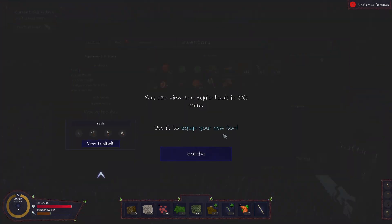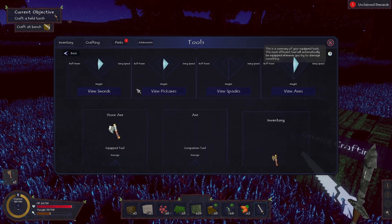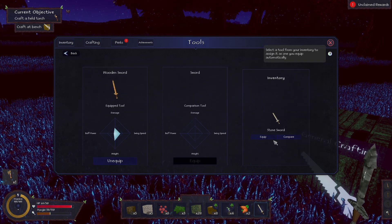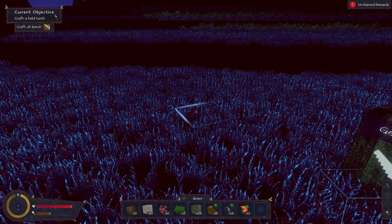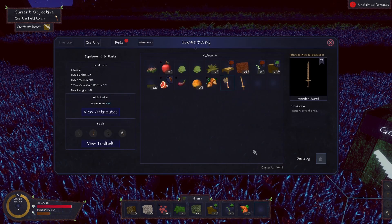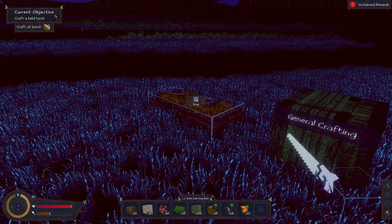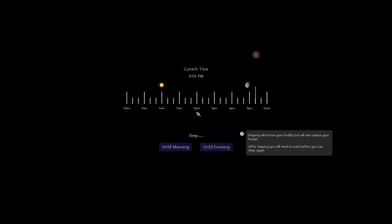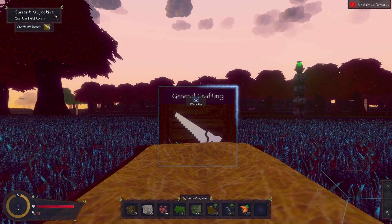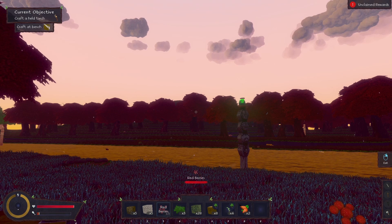You can view and equip tools in the menu — view tool belt. Got wooden axe out, view axes. Equip — I completely forgot about that. The sword has changed — equip that one. There we go. We've also got a perk — we'll sort that out in a second. We want to get this bed down because I want to sleep through the night. There's the bed — sleep until morning. Oh, we're hungry. Press Q to wake up. We've got some red berries I can munch on.